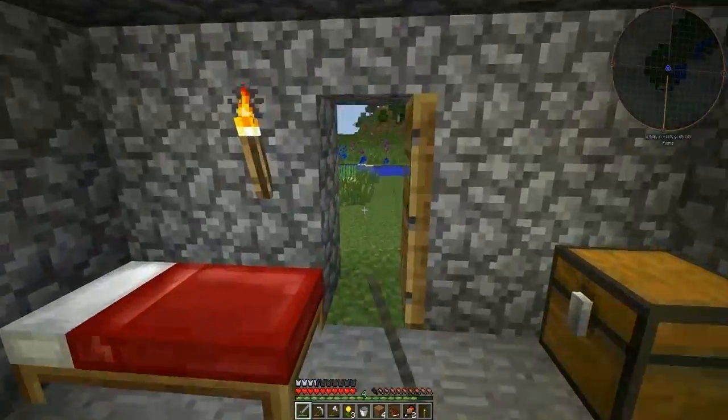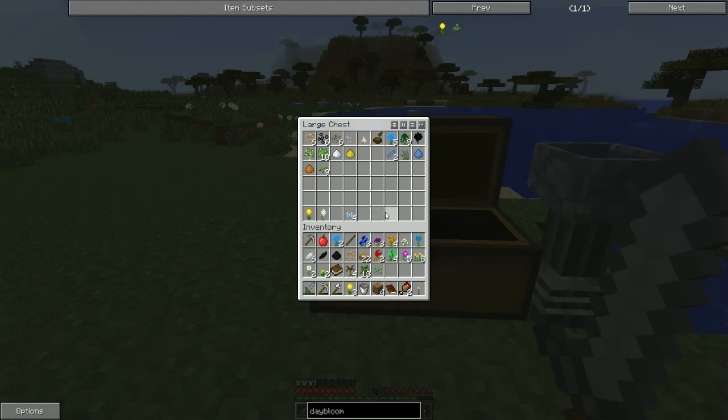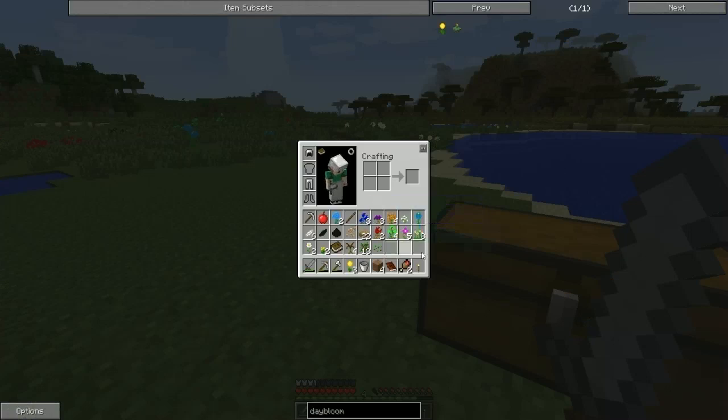Without any further ado, let's wander out to our thing here and start getting stuff sorted. We need to turn them all into petals first. Let's get these petals going — that gives light grey dye, sweet. Those blue ones — what do the oxide daisies do? They give us light grey dye as well.